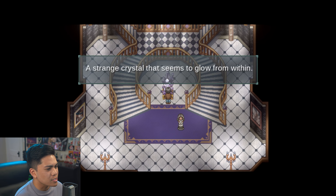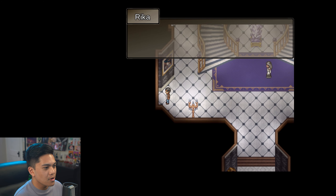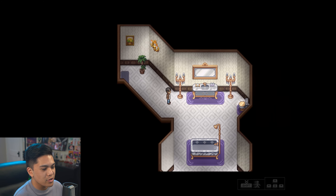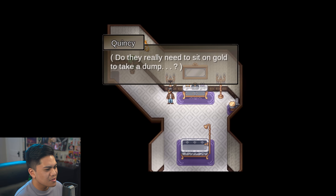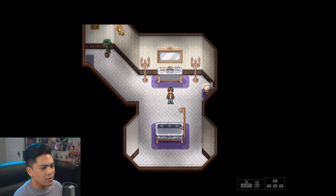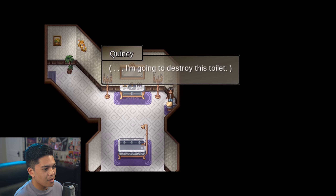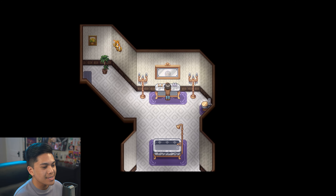And then what's in here — a strange crystal that seems to glow from within. Here's the thing — I don't even know if we're in reality right now. There's a part of me that thinks this isn't real. After the last game, I don't know what Freebird Games is trying to pull. Jesus christ, everything is so shiny. Do they really need to sit on gold to take a dump? It's a gold bathroom — gold-plated everything, gold candelabras. A crystalline bathtub. A golden toilet.